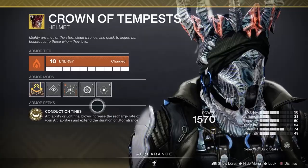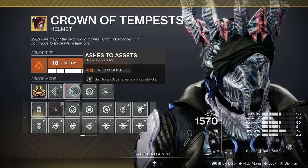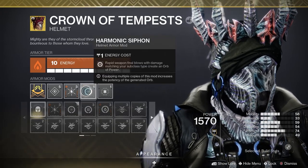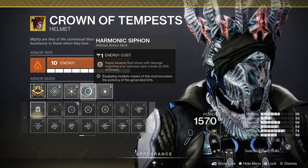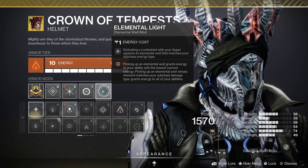For the mods I have Ashes to Assets to get bonus super energy on grenade kills, then Harmonic Siphon to create orbs of power with rapid arc weapon kills, and last Elemental Light to create arc elemental wells with our Storm Trance super kills.